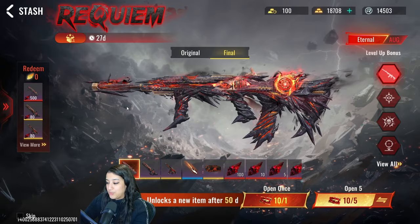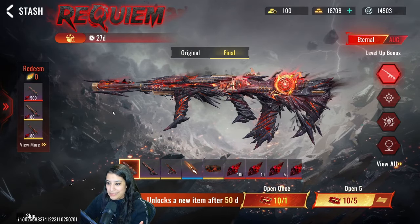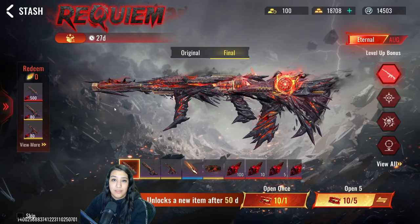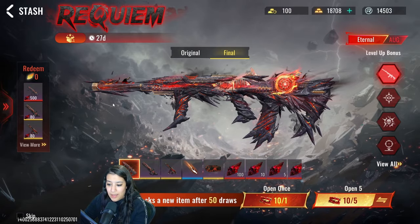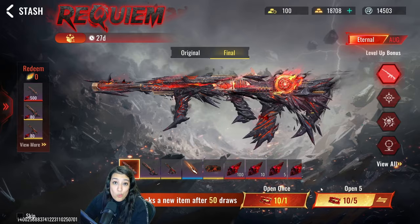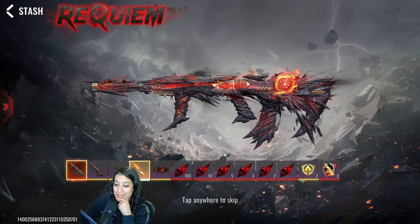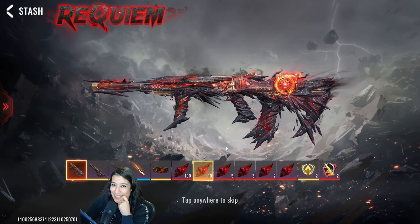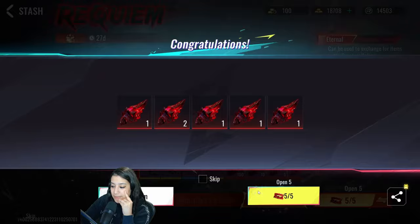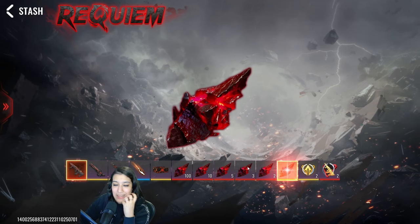Alright, here we are — we're gonna be opening up this Requiem stash. We have 10 vitals that we got from the pre-order. They actually revamped the stash system a little bit and gave it a new look. I don't think it changes your chances of winning anything, but let's hope we get lucky. We're gonna go for five pulls with these tickets — you never know, that's what I keep telling myself.